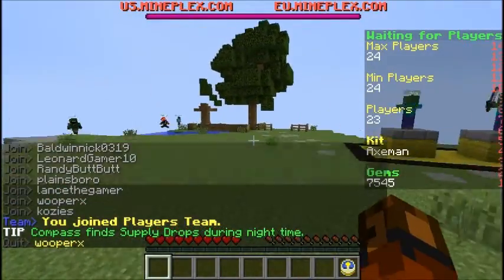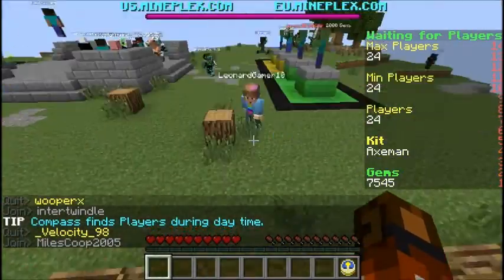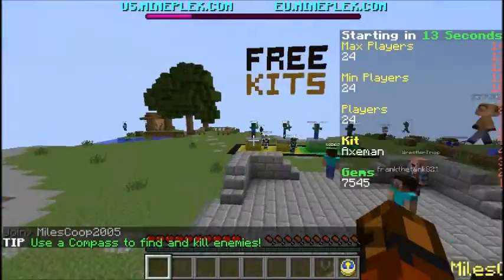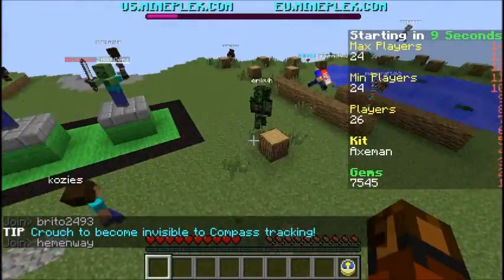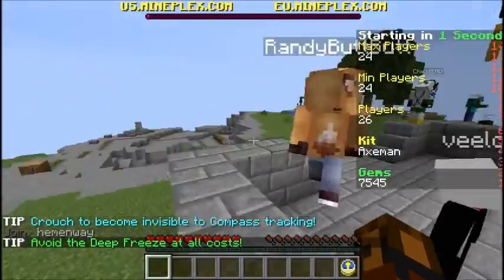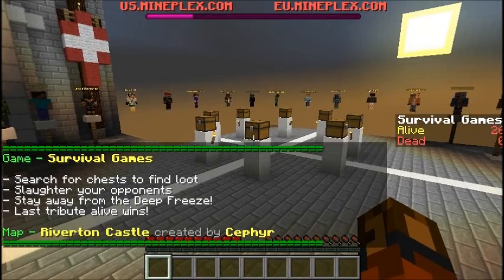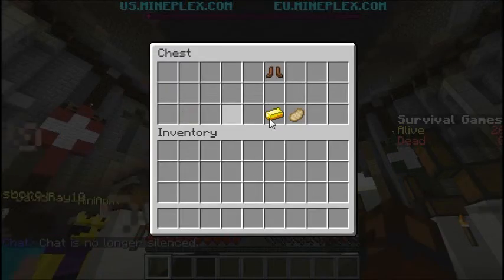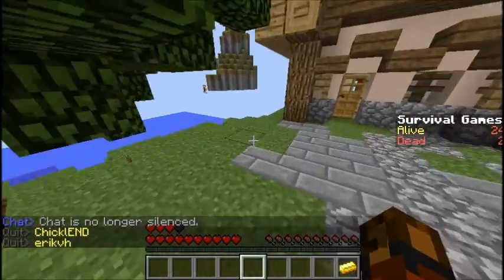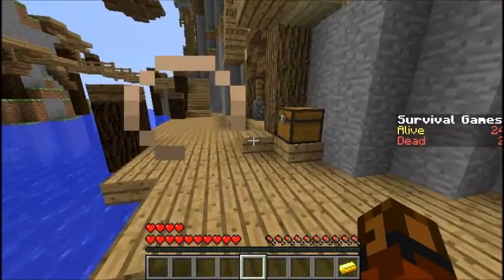Hey guys, welcome back to another episode of Hunger Games Matches. Today we'll be playing on the Mineplex servers. I've only played this a couple times so I'm a little newer to the maps. There are kits — I can throw axes, which is kind of pointless. You also get Speed 2 off the start. This is actually my second attempt because the first attempt I died really quickly and got killed by lag. There's also a border called the Deep Freeze that freezes in and tries to kill you. I missed the weapon at spawn. Yeah, this is a little laggy — I think the Deep Freeze causes lag.